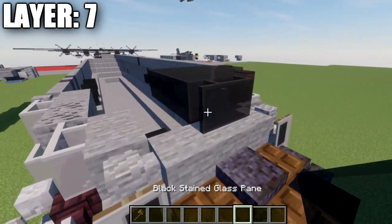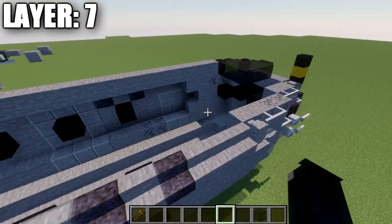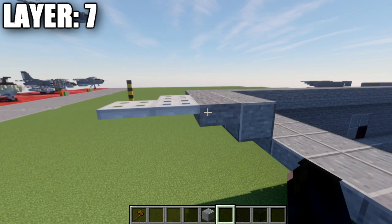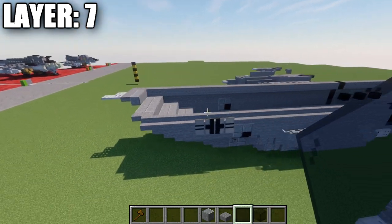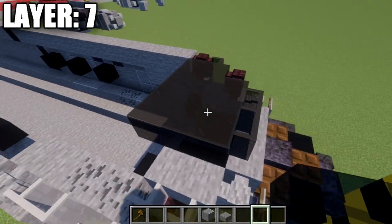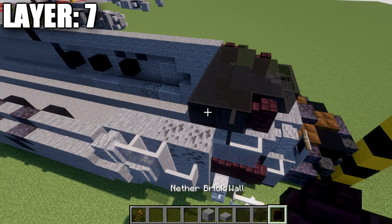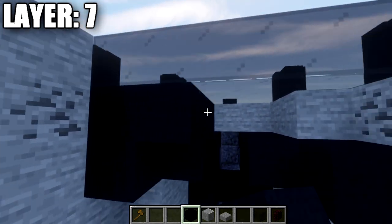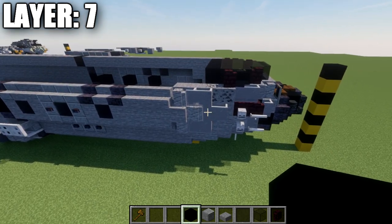For layer seven, starting at the front: place a black stained glass pane on top of the stone block, then three black stained glass blocks back from that pane — that's the front center line. For the rear center line: place a polished andesite block going up from the polished andesite top slab, then a stone top slab, and two iron trapdoors off that stone top slab. For the sides from the front: place a black stained glass pane to the side, then three black stained glass blocks back, a nether brick wall to the side, two more black stained glass blocks back, a black stained glass pane on the side, and a nether brick wall. Fill in the interior area with full blocks if not doing an interior.